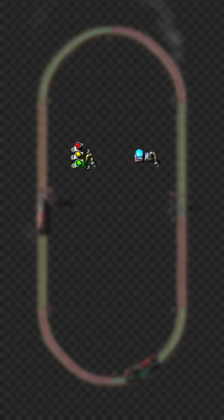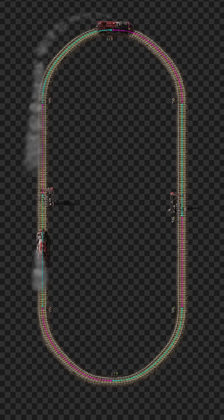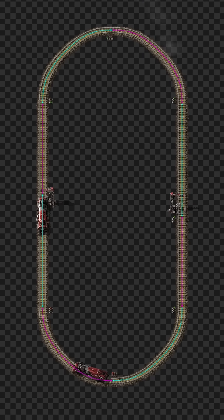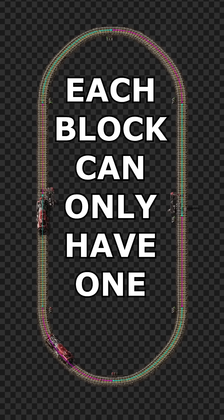Rail signals and chain signals in Factorio are really easy. The rail signals split rails into blocks, which are shown by the different colored lines when you hold the signal in your hand. The most important thing to remember is that each block can only have one train.